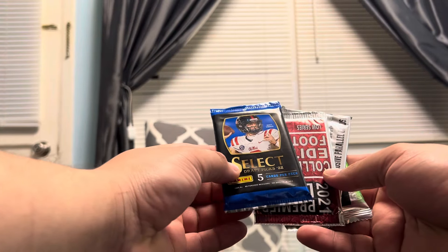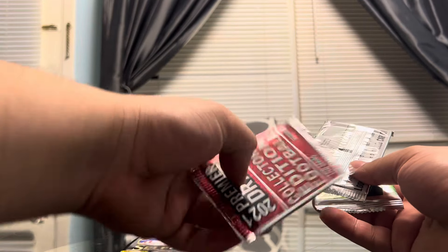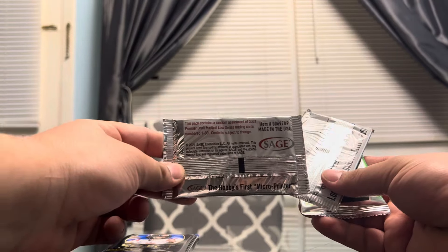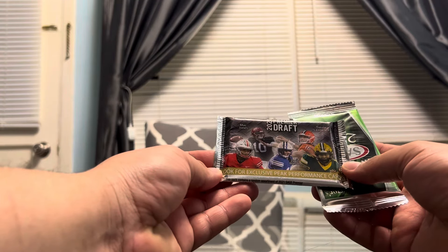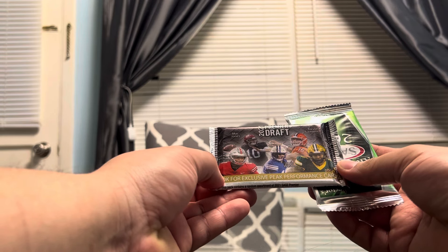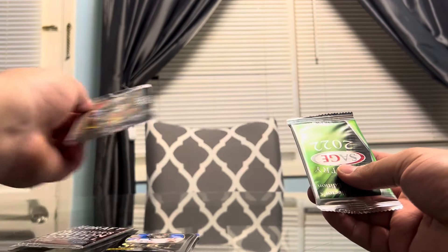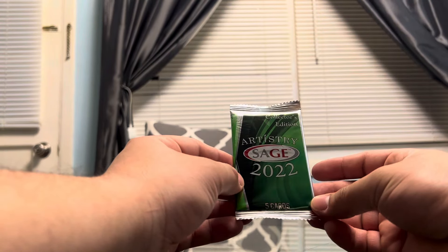Select Draft Picks 2022 — we've already opened a blaster of this on the channel, so that's pretty cool. 2021 Premier Draft Collector's Edition Football, low series. It's SAGE, so that's cool. And we have the 2021 Premier Draft — you can see the draft class right there: Fields, Mac Jones, Zach Wilson, Trevor Lawrence, and Trey Lance. If we get a Trevor Lawrence in this, that'll be freaking epic. It looks like they have a peak performance card that's exclusive, so you never know. And finally, we have the Artistry SAGE 2022 Collector's Edition Pack.